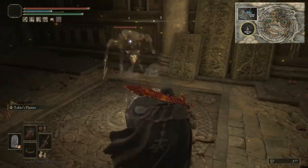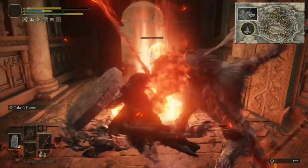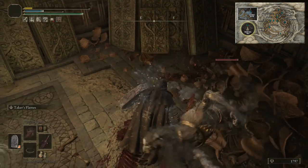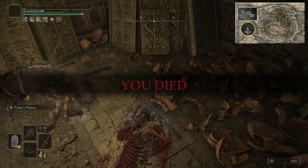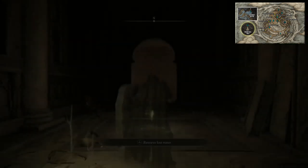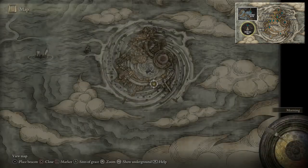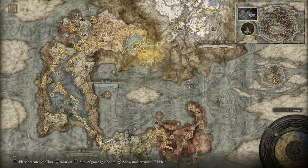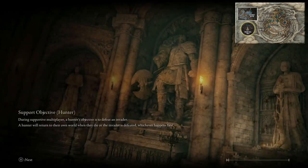We're actually going to warp to the Deep Root Depths and do an optional boss. Either kill these enemies or let them kill you. Once you respawn, go into the site of grace menu — the map — and warp to Underground, Deep Root Depths, Prince of Death's Throne. That's where we fought about five bosses at once a little bit earlier. You have to rest at grace first, otherwise it won't let you warp out. Go underground to Prince of Death's Throne — that huge merman in the background is apparently a merman of death.